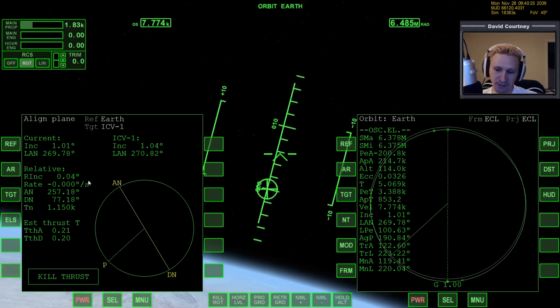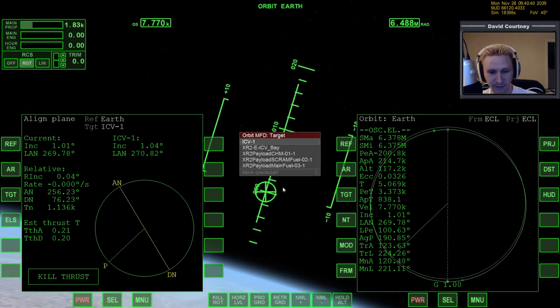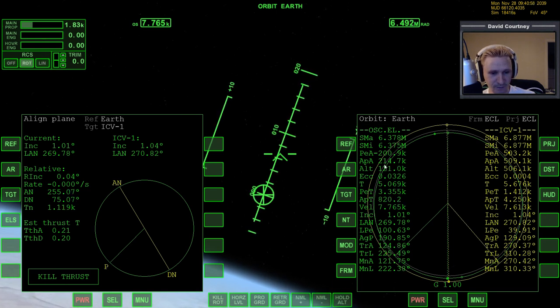You can successfully rendezvous and dock without ever bothering to correct that. But in all likelihood we'll pass a node once or twice, so we'll probably fix that up anyway. I'm going to go ahead and target the ICV because one thing I never did was check what its altitude even was. It looks like it's up at 500 kilometers — we're down here at 200, so we're going to catch up to it pretty fast.